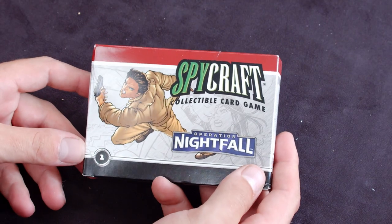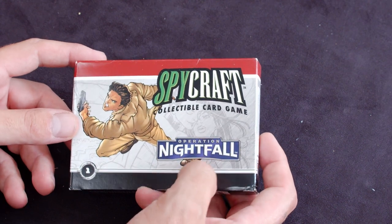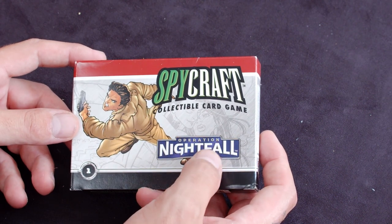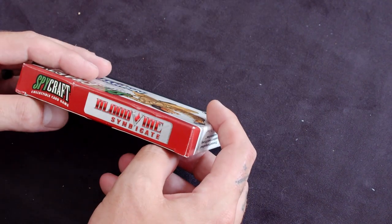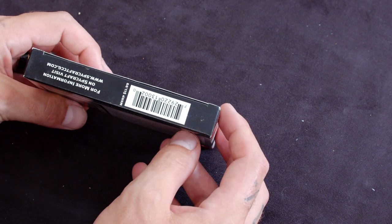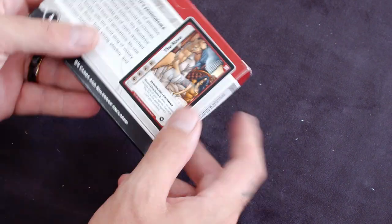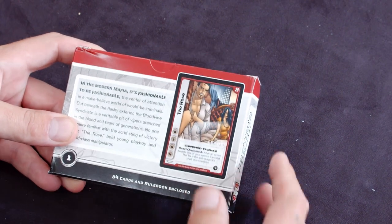Here we have a Spycraft starter set — this is from the first starter sets that came out. I believe Operation Nightfall, this is the Blood Divine Syndicate. So we get 84 cards and a rulebook.